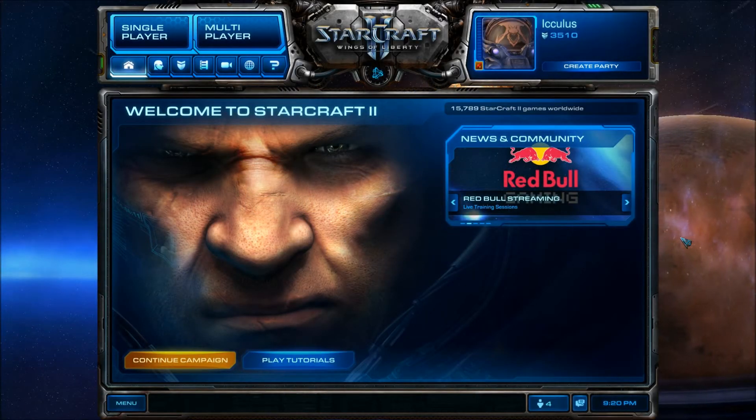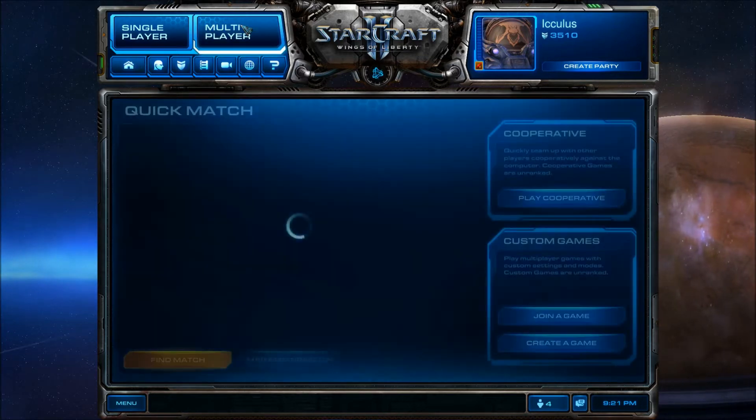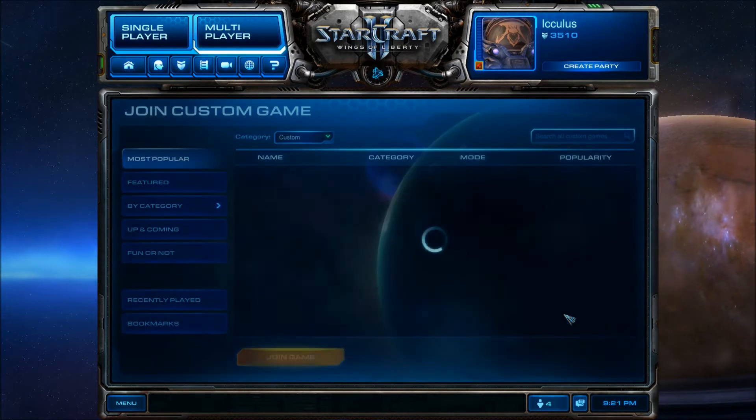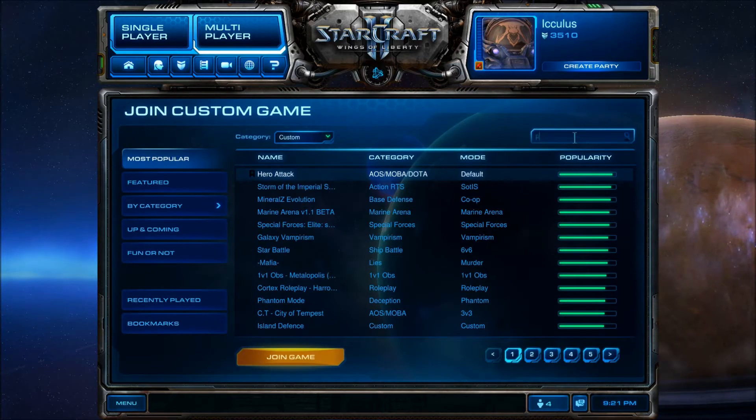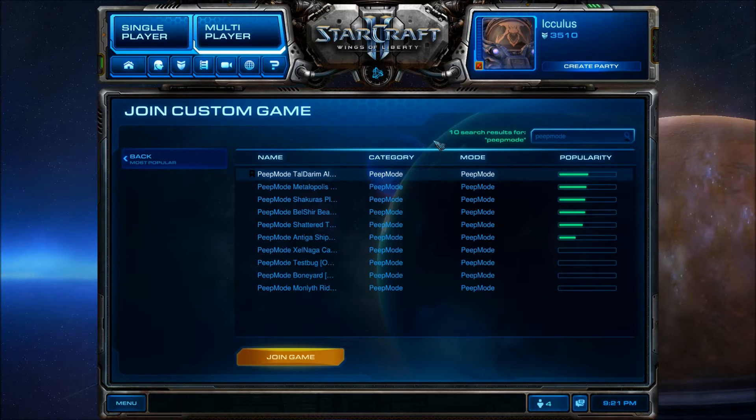Hi, Ickulus here to talk about Peep Mode, a melee spectator system for StarCraft II. Today I want to show you how to find Peep Mode maps on Battle.net and how to get matches going. The first step is to click on multiplayer, then click join a game, then type Peep Mode into the search bar and hit enter, and you'll find a series of maps.